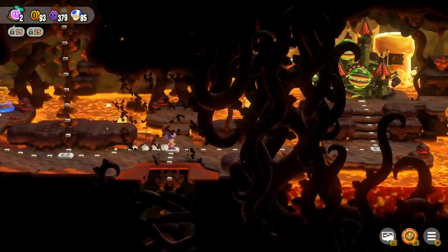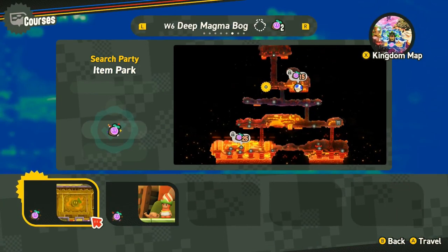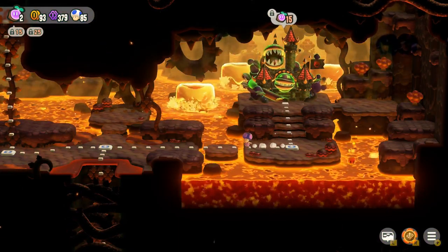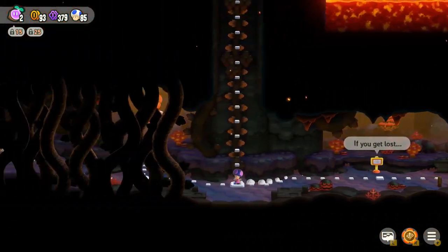Now let's see what else we can find. There's a lot of hidden stuff that we can go through to reveal. There's a palace here - I think that's actually just straight up the palace, but we need 15 wonder seeds to open it. So we're gonna have to walk around a bit before we can actually open that up. Let's explore what we can to see what's available to us.